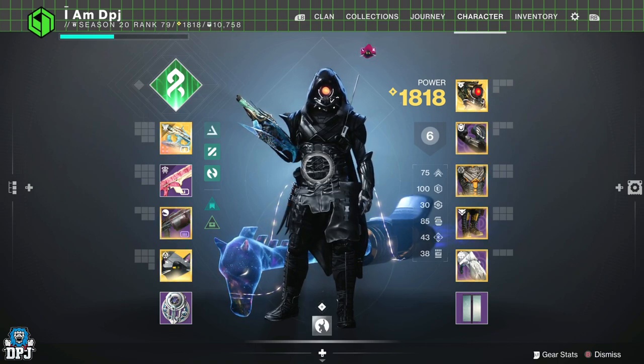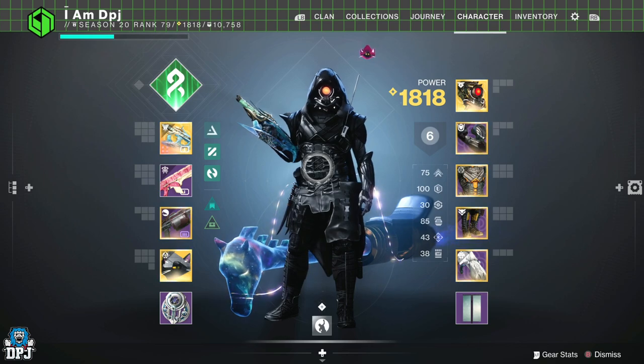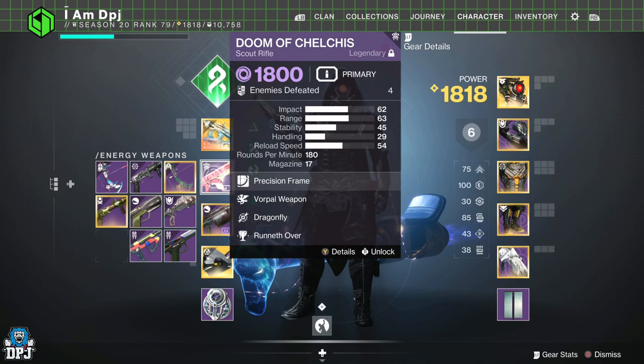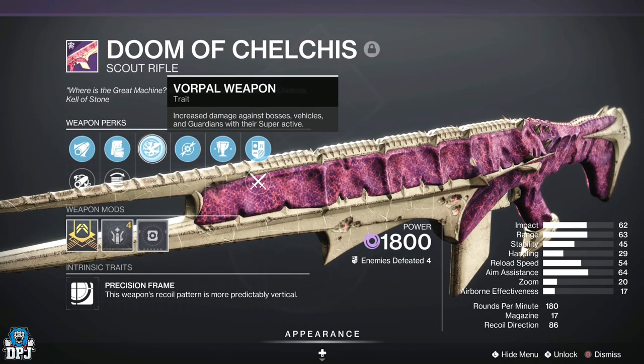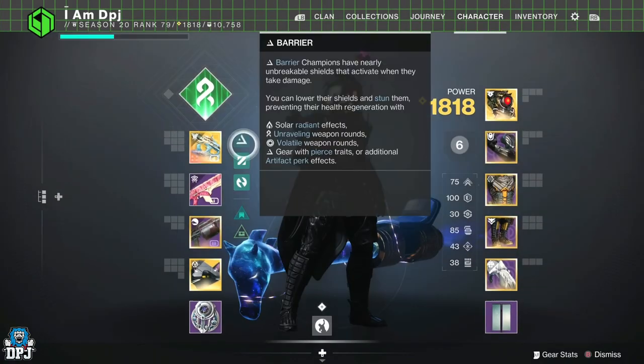It really is this simple. You do need a couple of weapons. Firstly, you need this exotic right here - the Osteo Striga. You need this 100%, this is a must. Then all you need is a secondary weapon that has the Vorpal Weapon mod on it. It doesn't matter what weapon it is, as long as it's got this mod on it, you are good to use this exploit.